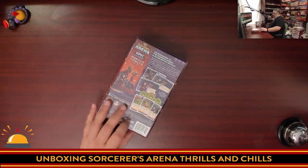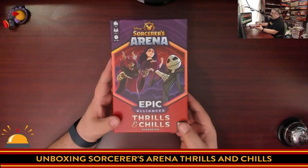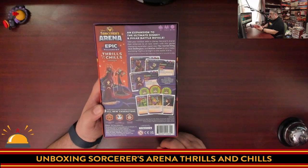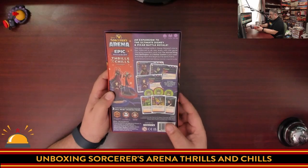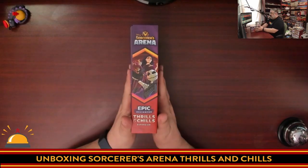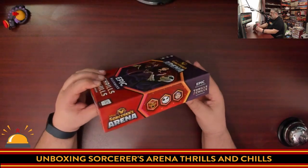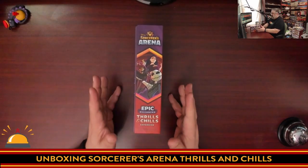Step one is going to be removing the shrink from this. You got the cover showing your three new characters, and the back gives you some detail — expansion to the ultimate Disney and Pixar Battle Royale, notes of all new characters, collectible acrylic standees, and supposedly some new tokens. What I love about the sides is if you store your games this way you get to see all the nice characters, but if you store them the other way, you still see the characters, more subtly. I appreciate that — it's actually designed to store two different ways.